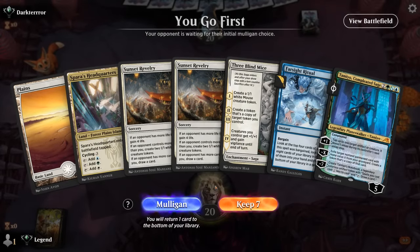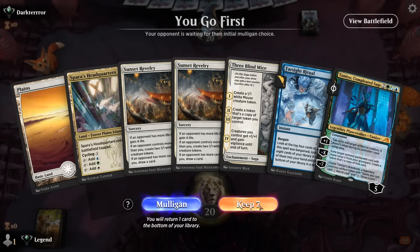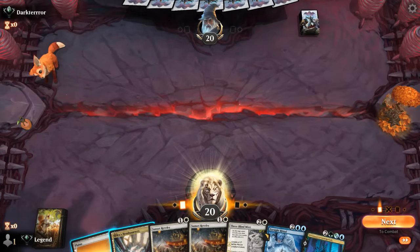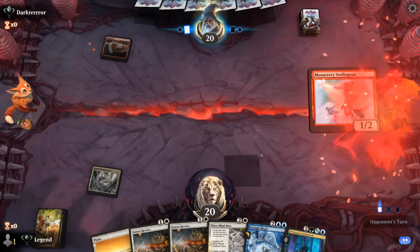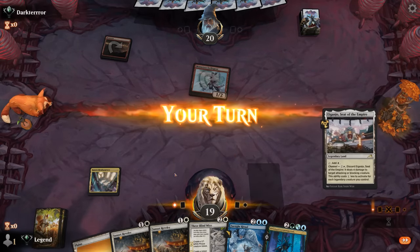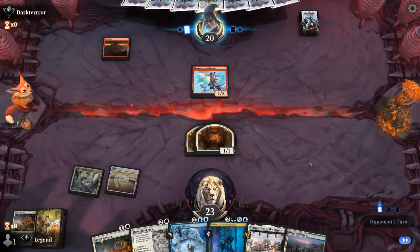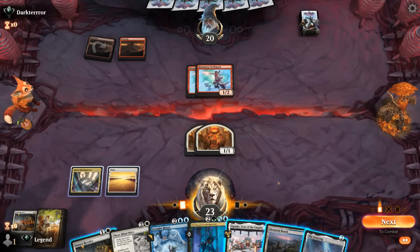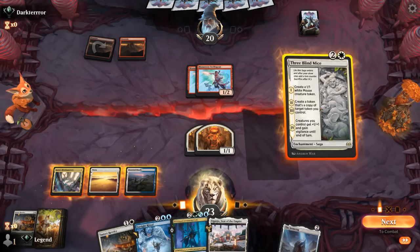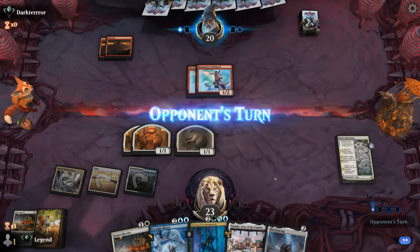Okay, we're on the play and our hand has both combo pieces but no discard outlets, with double Revelry to keep us alive against aggro. We're kind of hoping we're up against mono-red with this hand — turn one Mountain, got my wish. Full-value Revelry on turn two, then we can cast Three Blind Mice and maybe sacrifice it to a Farsight Ritual. No attacks from the Swiftspear, so the opponent's not holding a one-mana instant, and The Irencrag was a decent pickup too.